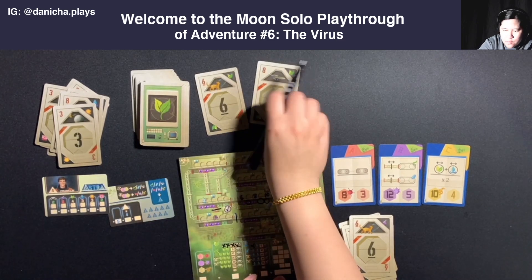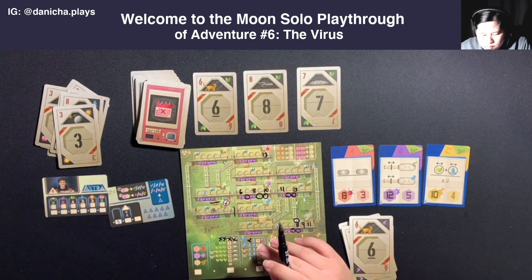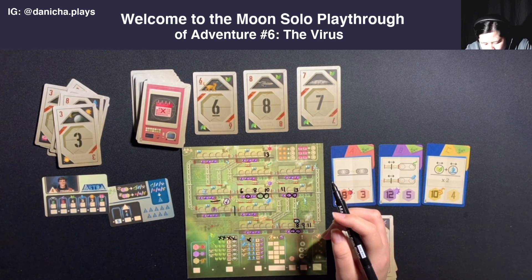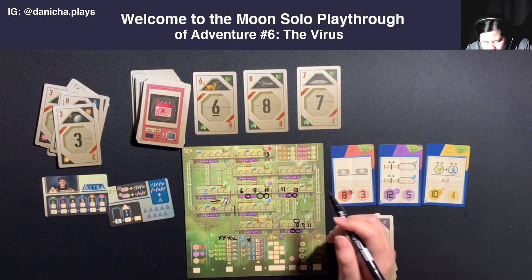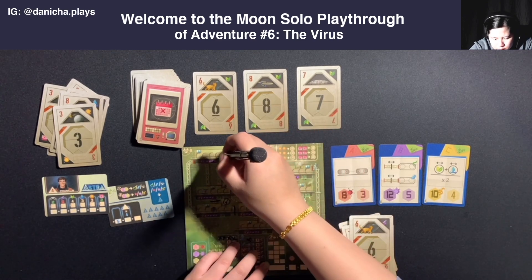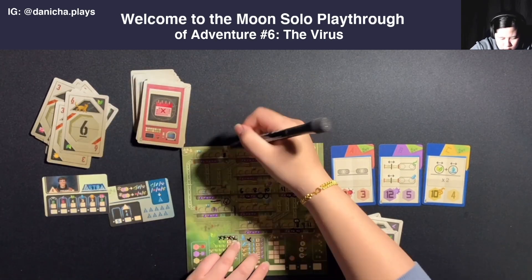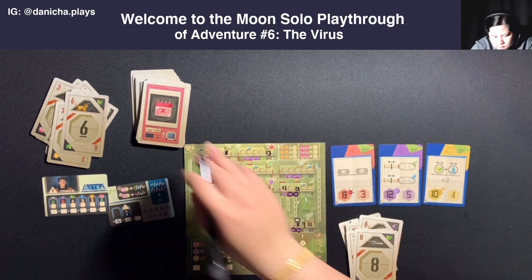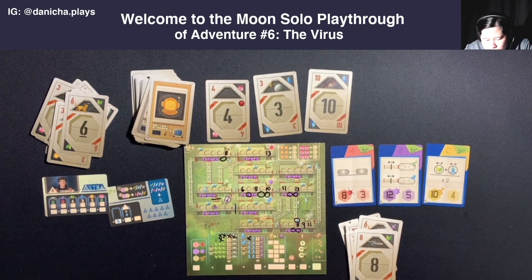We have three, six, eight, seven with plant, plant, plant. I'll put the eight here with a plant, and I'll keep the seven. Circle the plant - I gain a plant, so I cross that out. So we have a four, three, and ten with planning and two waters. It'd be in my best interest to keep the waters.